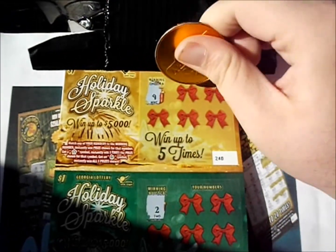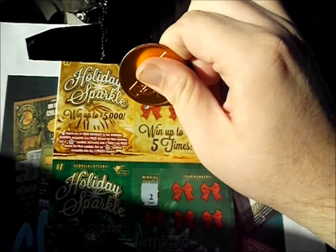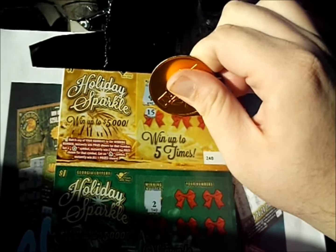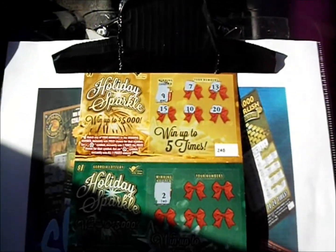Number 9 is the winning number on the first ticket. There's a 7, a 13, a 15, 10, and 2. Nothing on the first one.